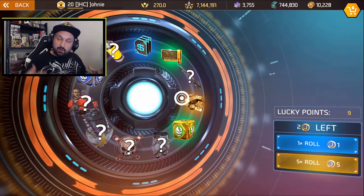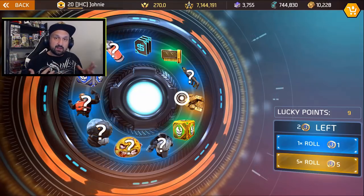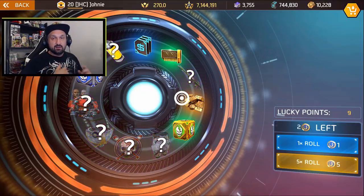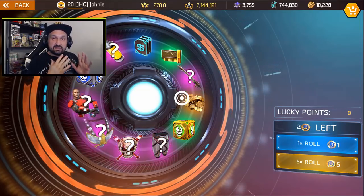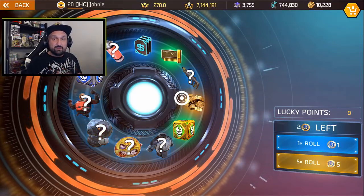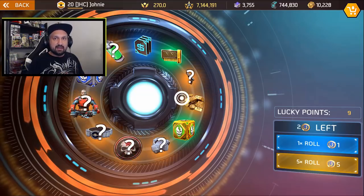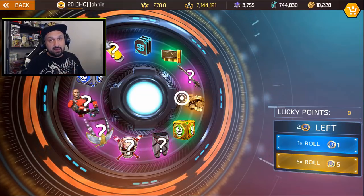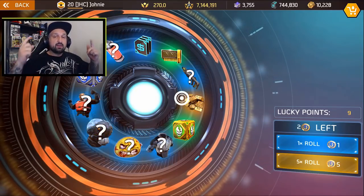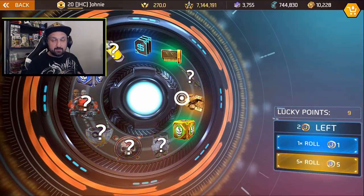Hey, what is up guys, Jonny here. Welcome back to another episode of Spin My Swag. If you guys are new to the channel, Spin My Swag is a challenge where I spin the wheel 25 times and I try to build a new swag with what I got — the cosmetics, the paint, and the stickers. This is episode number four. On the first episode I got pretty lucky, I got the rabbit hat — I never had it before — and on episode three I got the llama hat, which also I didn't have, and I really love the new cosmetics I got in Pedro's wheel.